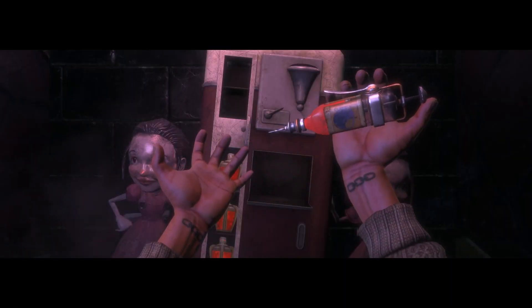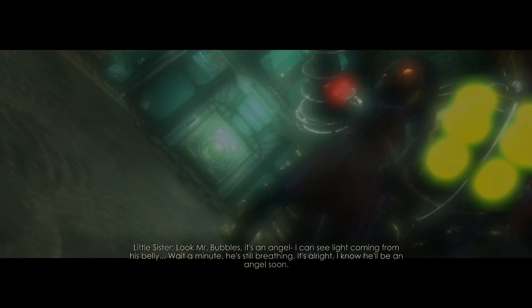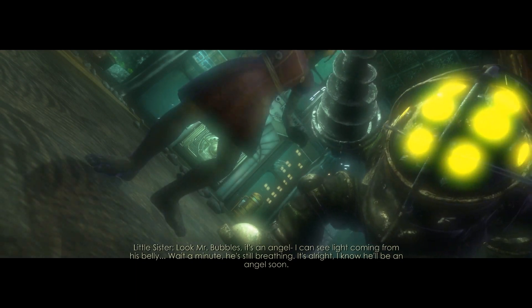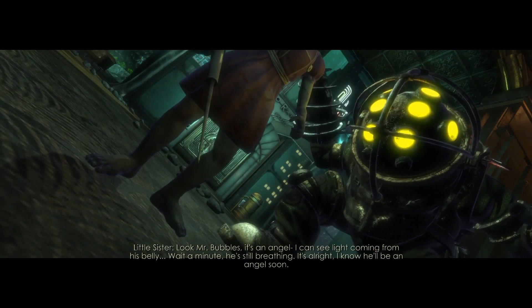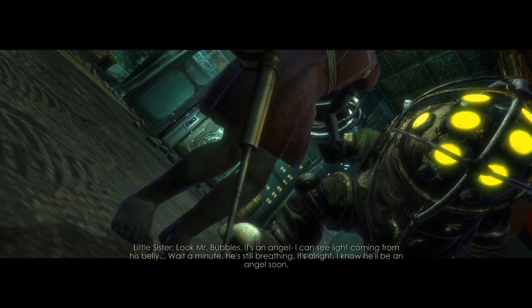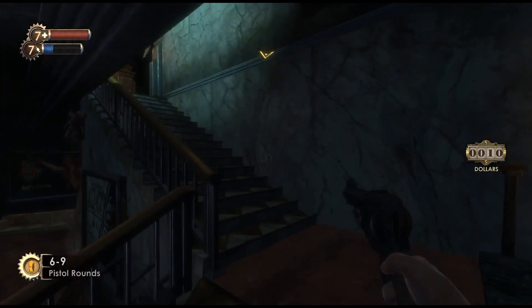That door doesn't open — might as well inject ourselves with this mystery goop. Lightning comes out of our hands now. So while writhing in pain on the floor, the Big Daddy and Little Sister walk by to introduce themselves for the first time. You walk by them a few times and see them walking around together as you slowly piece together their purpose in the city.